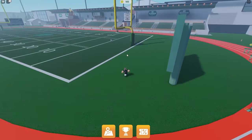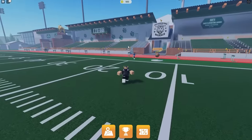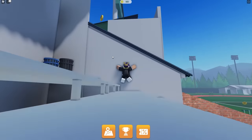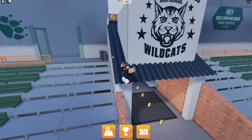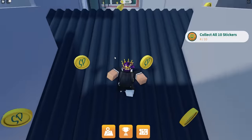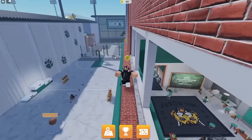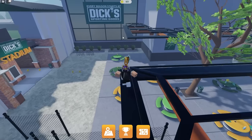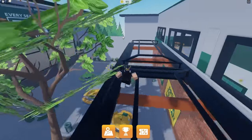I want to do another challenge — maybe some parkour or obby because I really like obby games on Roblox. I see a sticker right over here, but how do I get up there? I love parkour — you can just do this and go right over here and collect that sticker. The pizza sticker! And what is this secret area right over here? There's another sticker here — a baseball one! There are so many secret areas and stuff where you can climb. I love that.